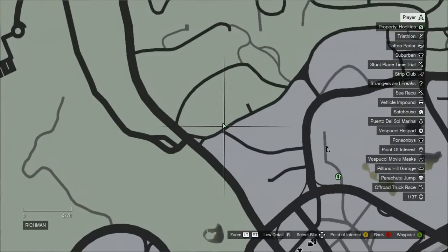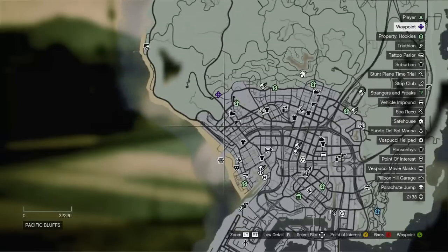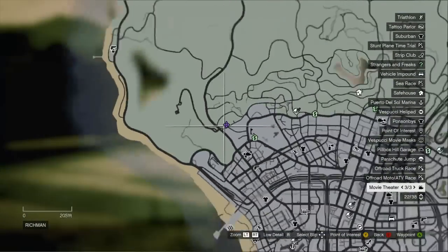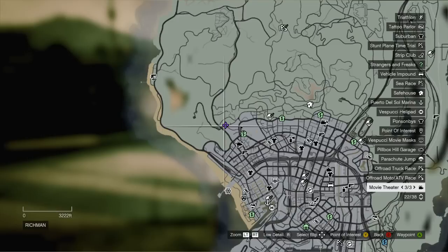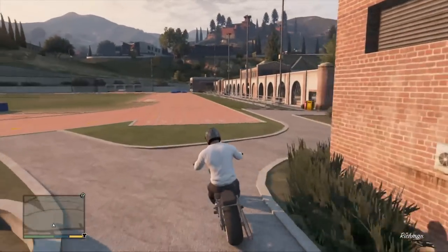So today, the first one we're going to start out with is the baseball bat, and this one is located right where I'm at. There's actually a field — as you see on the map right there, sort of on the left, up above the city a little bit.